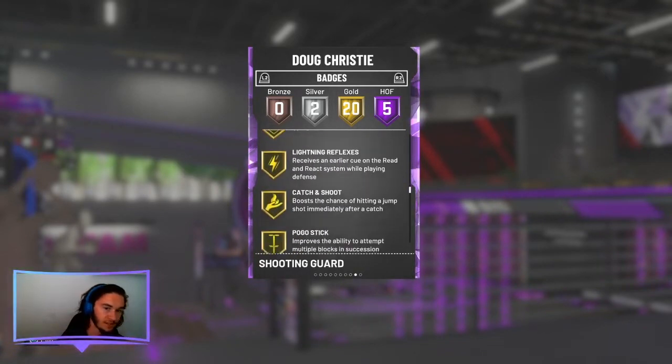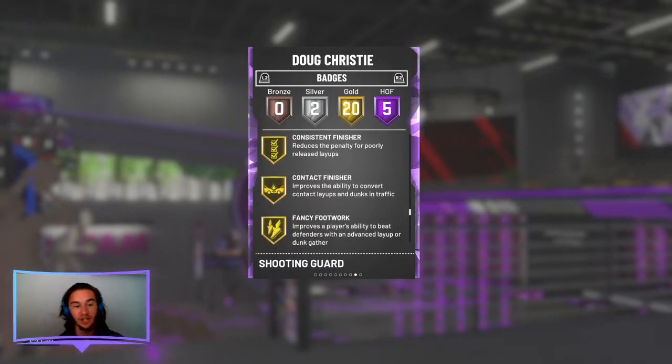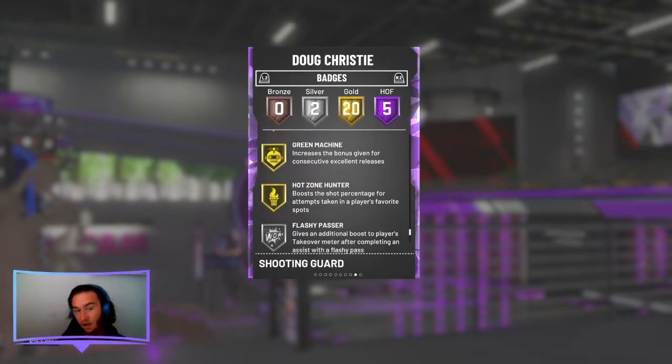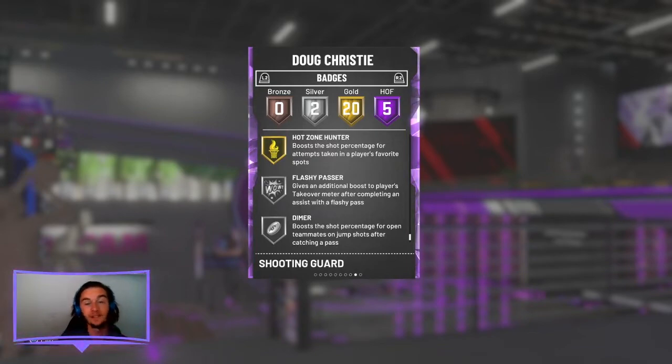He also has Heart Crusher, Interceptor, Corner Specialist, Lightning Reflexes, Catch and Shoot, Pogo Stick, Tireless Defender, Trapper, Consistent Finisher, Contact Finisher, Fancy Footwork, Slithery Finisher, Shot Box for Release, Green Machine, and Hot Zone Hunter — all in gold — as well as a couple silvers including Dimer. Overall, a lot of really good stuff for Doug Christie.